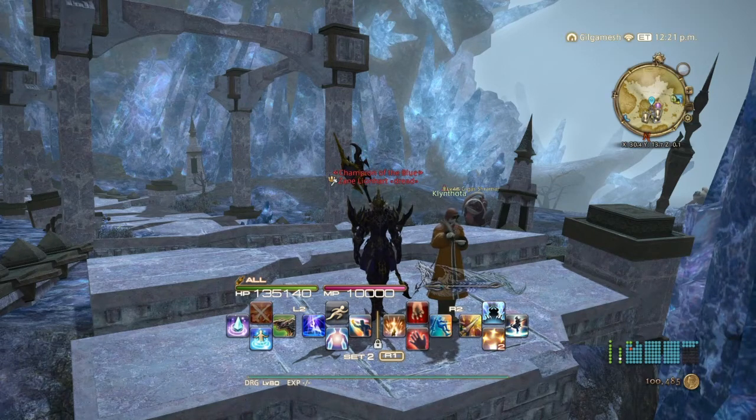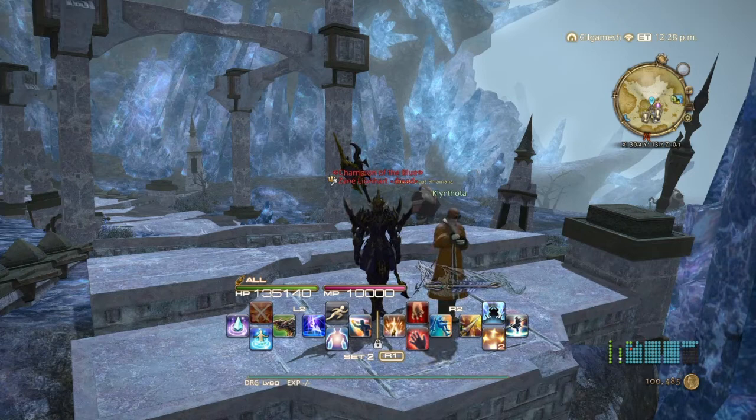Next is the Delivery Moogle quest. It's basically a side story which takes you through the life of the Delivery Moogle, which is basically the mailman. This can be unlocked by doing the 2.0 main story quest and by talking to the NPC next to me in Mor Dhona at X30.4, Y13.7. I'm pretty sure it wasn't a timed event. It's pretty interesting.